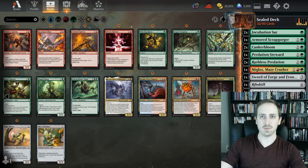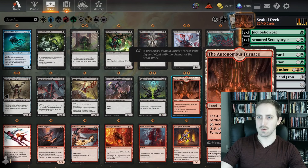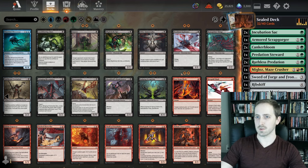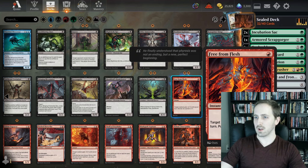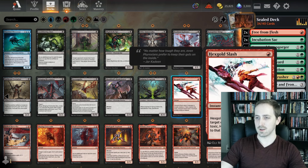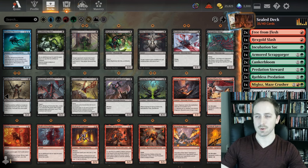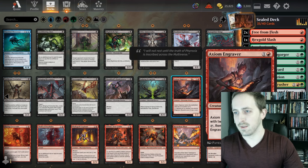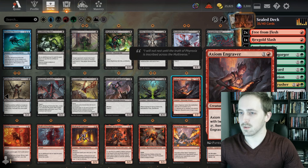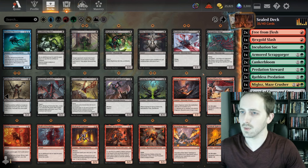Let's see what we have in red. These cards are always good — you definitely play this. Fear from Flesh — 1 mana, plus 2/+2, put 2 oil counters on it — I feel like that could do some work. Hexgold Slash — not much you have to say about that card, it's absolutely nutty; you totally play that in any red deck. ETB has 2 oil counters, remove an oil counter to loot — might play that.